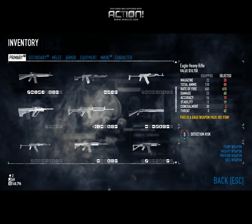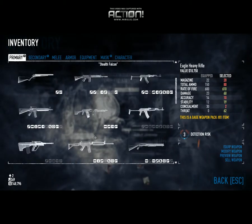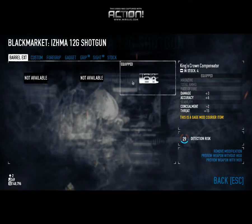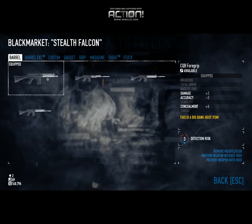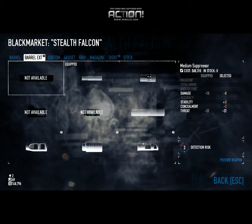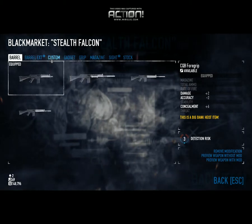There's another variation in the latest DLC. You can get the Falcon, and if you have the stealth base achievements unlocked — whoops, wrong gun — you can get it to where you have 3 detection in addition to the Compact 5.